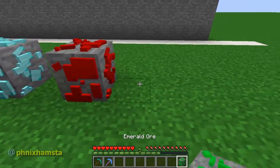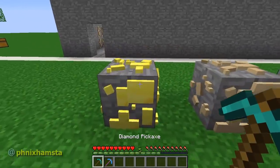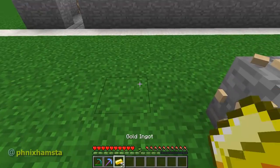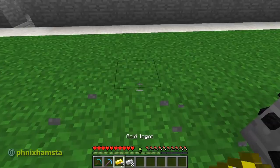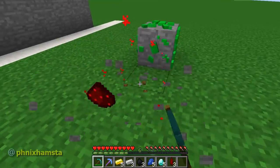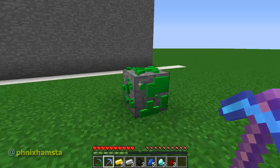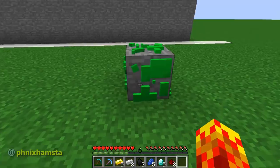I'm going to place each ore down so you can see what's happening. The first thing I'm going to do is mine this one with the diamond pickaxe — I have five gold ingots. Let's go with this one: three iron ingots. I'm going to mine this one with my silk touch, and it actually comes out with the actual emerald ore.